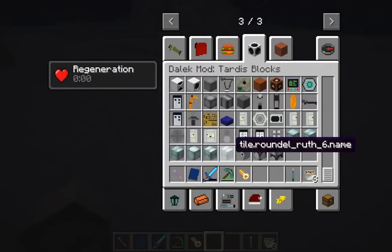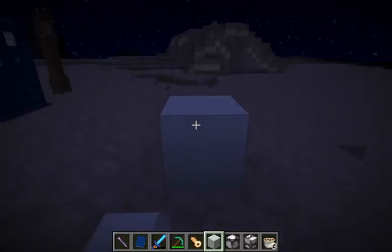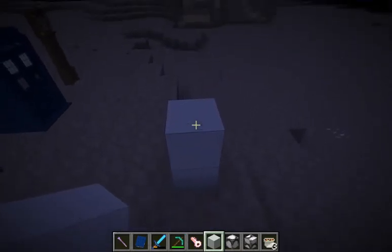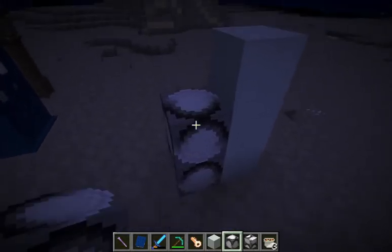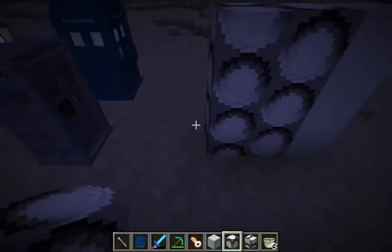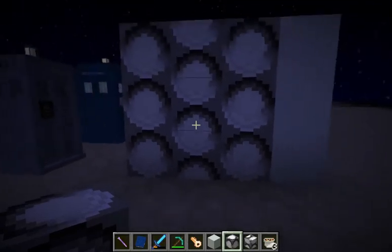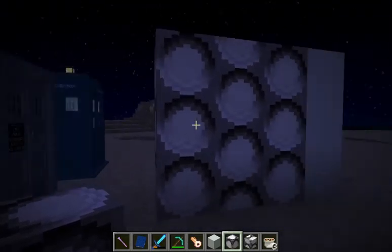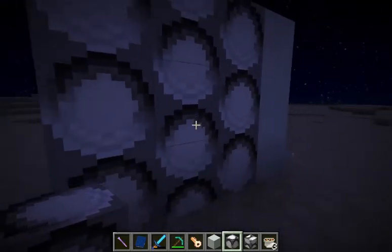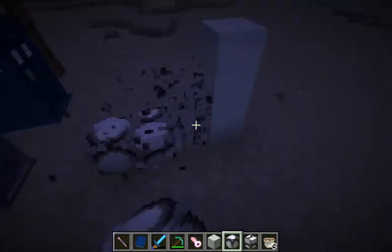We seem to have a number of these, and then a Hartnell wall. These look like they're from the whiter sections, and then these are what I was talking about with the flatter backdrop that they used for the roundels, which looked exactly like this - they're kind of a bit uglier, but it gave the impression of depth. They were darker on top and everything, so I like the detail that's been added to those roundels.